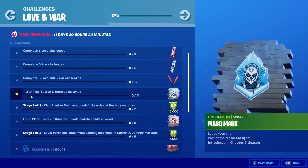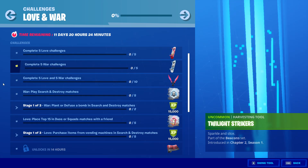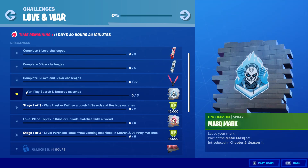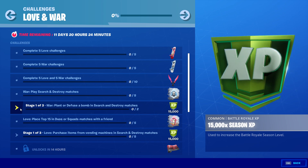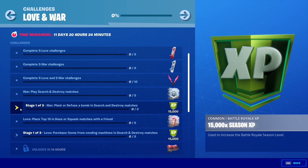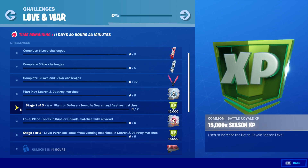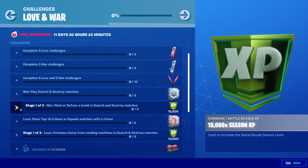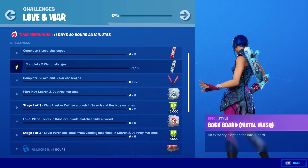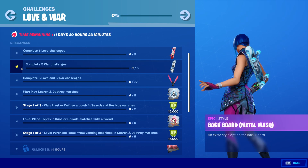It does look like Search and Destroy has been added to the game. To do war, you need to play five Search and Destroy matches. That will give you one out of five. Then you have three different phases to get your second one. Stage one of three for war is Plant or Defuse a Bomb in Search and Destroy. Once you do that, it unlocks stage two of three, and completing that unlocks stage three of three. That gives you two on the war — two out of five.